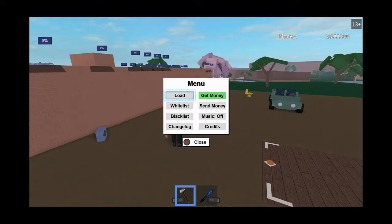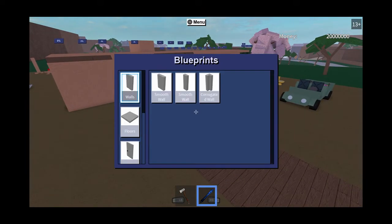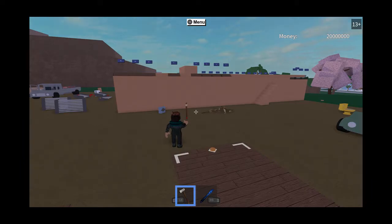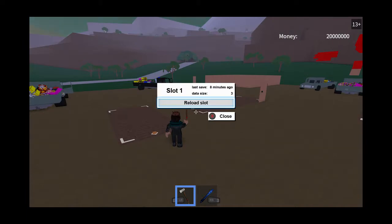Sometimes it doesn't work the first time, so you try it again. Sometimes it's a bit slow guys, so try it again — A on load and A and B. There we are guys, that's perfect. So you need to see where it says slot one, last save eight minutes ago, data size free. You need to make sure it says reload slot guys. If it says reload slot, you can now officially do the glitch.